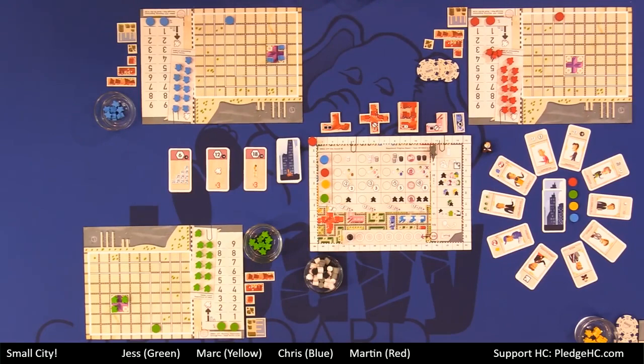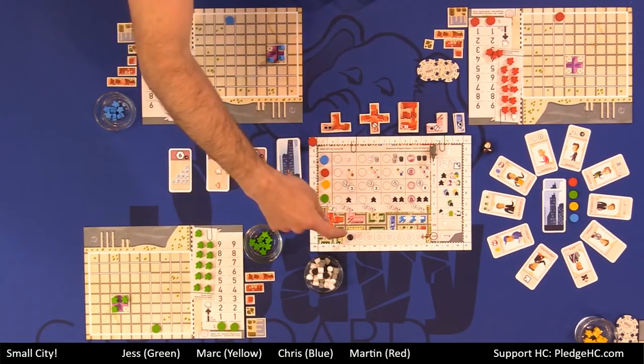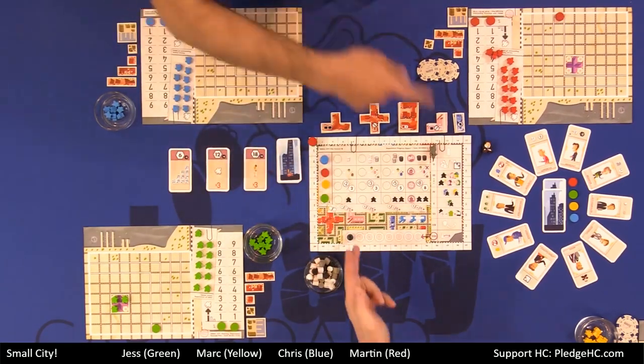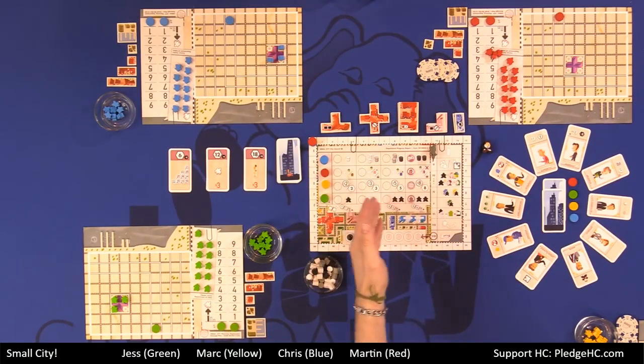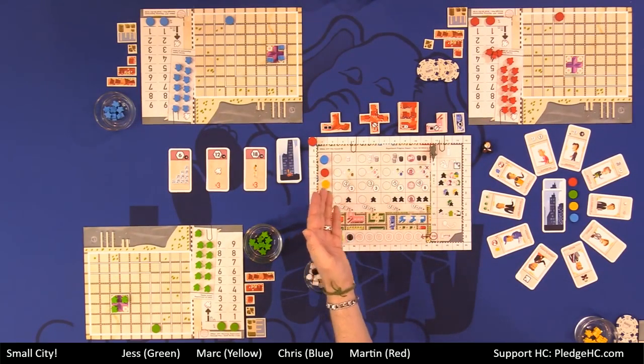In the central board, we have the vote track around the outside, the rounds along the bottom, and the phases along the side. Along the top, we have some city council tracks, which we'll talk about later.